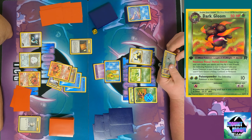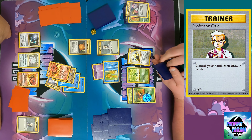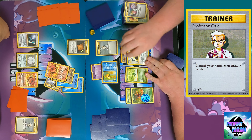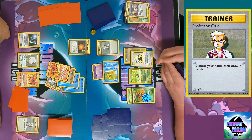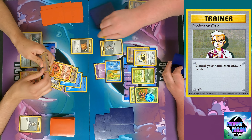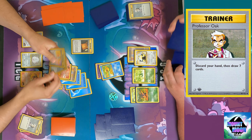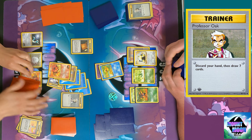Would I be that mean and do a double switch on you? Yes — ouch. I use Pollen Stench and confuse the Vulpix. I have the Oak in hand which hurts because I did have the Dark Vileplume and I didn't want to evolve right now, since then I wouldn't be able to play trainers. Sabrina's Gaze is just to make me shuffle my hand in and draw that many cards. I test double call for two Snorlaxes, then pass, and you woke up.